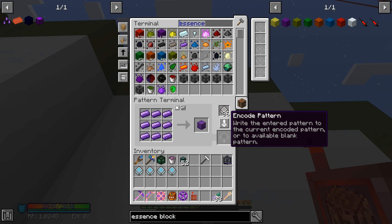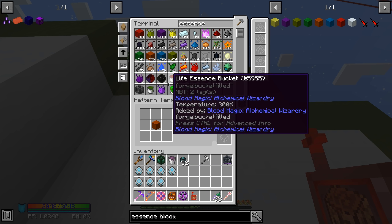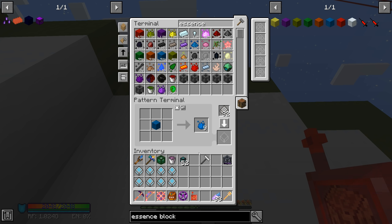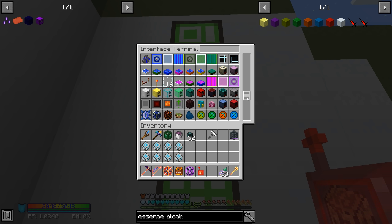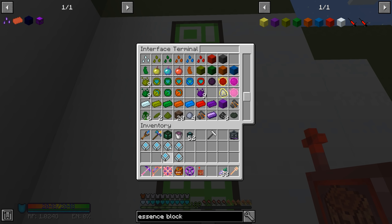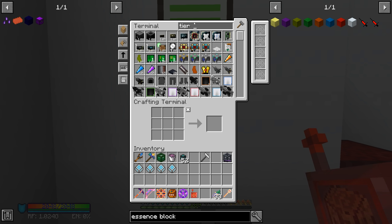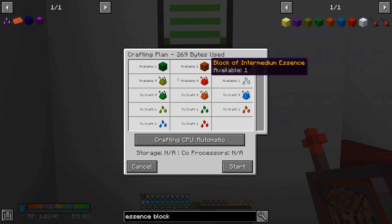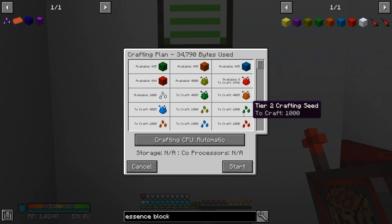Now we can take the essence blocks - starting at the bottom: inferium essence, prudentium, intermedium, and superium. We just need to throw those patterns in there. Making the tier 5 seeds going forward should be relatively cheap. I'm just going to throw them in here - we are starting to run out of space for auto crafting. If we come in here and do a tier 5 seed now, we're not using any of those additional ingots. If I say I want to make a thousand of them, looks like we are definitely good to go.